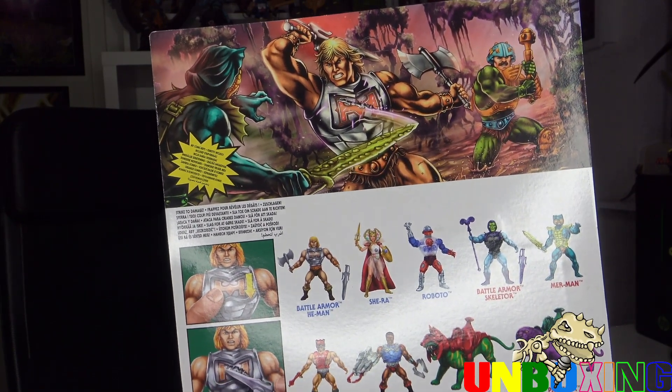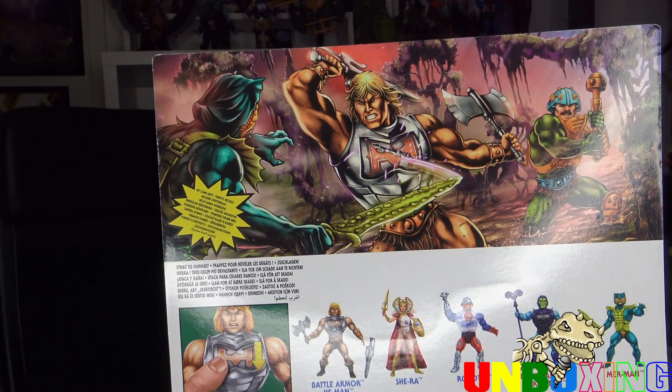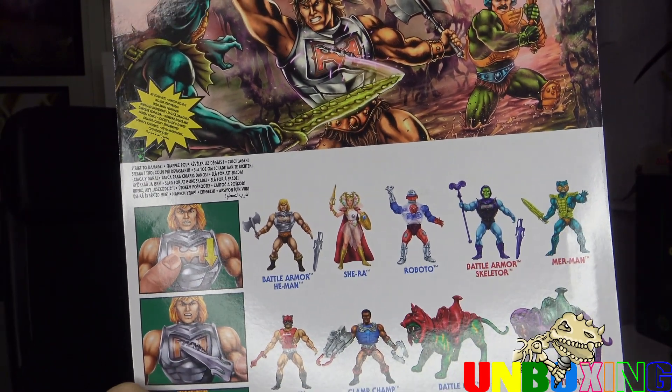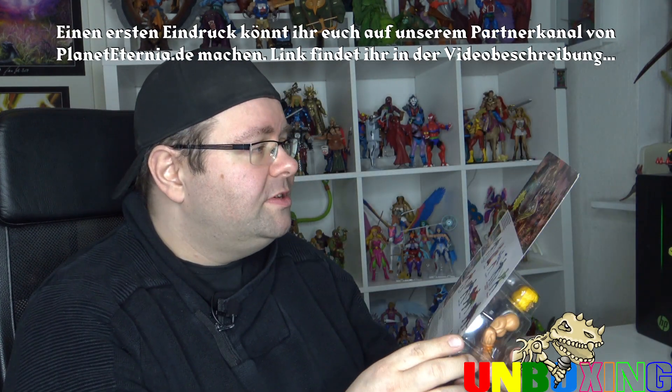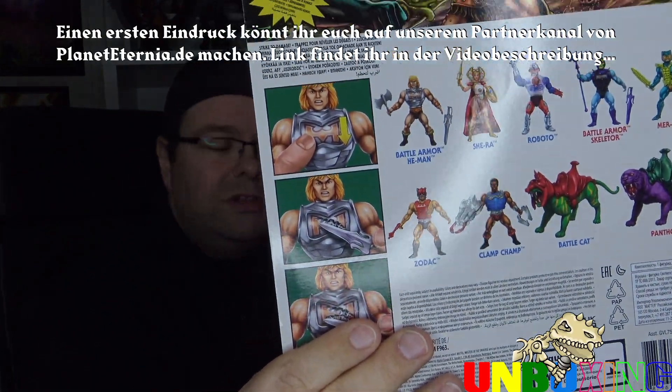Einfach nur krass. Hier kämpfen Man-at-Arms und Battle Armor He-Man gemeinsam gegen Mermen – der arme Kerl. Jedenfalls sind hier natürlich weitere Figuren beworben: Battle Armor He-Man, She-Ra, Roboto, der natürlich auch schon rausgekommen ist, Battle Armor Skeletor – den haben wir übrigens auch noch, kommt auch noch – Mermen, Zodak, Clamchamp. Clamchamp haben wir natürlich noch nicht. Und Pantor, den verschiedene Leute auch schon bekommen haben, liegt uns zum Zeitpunkt der Aufnahme noch nicht vor. Hier werden die Funktionen erklärt.